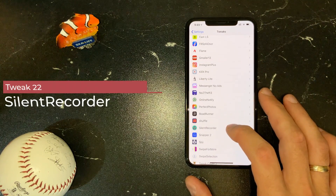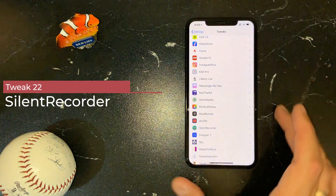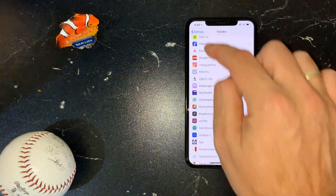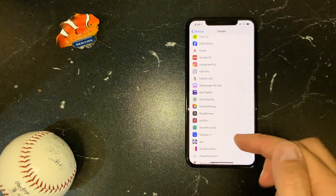Silent Recorder — I hate when I record my screen and there's that red indicator in the top left corner. This is the tweak I use to remove it.